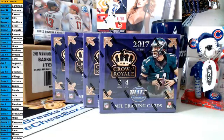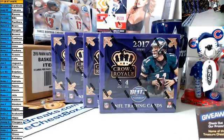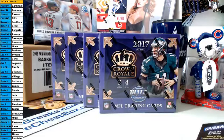Welcome to Giveaway Breaks. This is break number 187E. It is four boxes of 2017 Panini Crown Royale retail football.